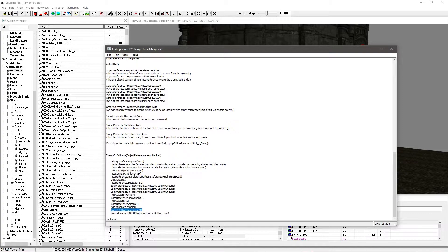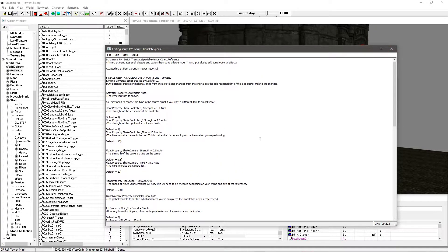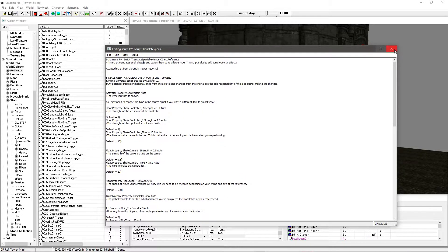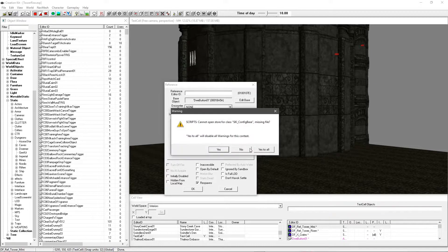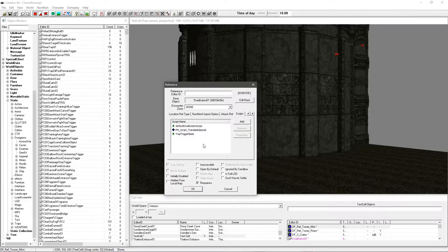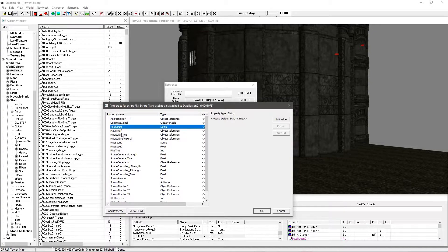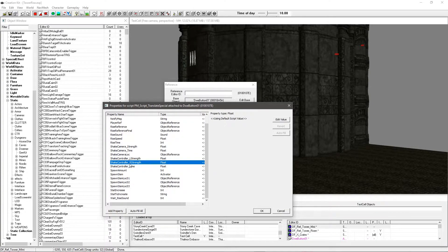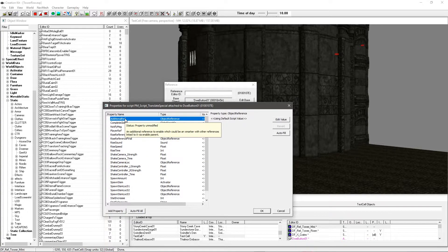We've got 'game dot increment stat', the stat to increase, and how much - so this would be 'houses owned' increased by one. You can increment all sorts of stats, and that's what the linked webpage is for - a whole list of different stats you can change, set as a string. Really simple. Unless you want more detail, there's really no real reason to edit the script other than to put it under your own script name. Go ahead, add it, give it a few seconds - you might get an error, just click yes to all - then go new and paste all of that in, making sure the name at the top is your own script name.